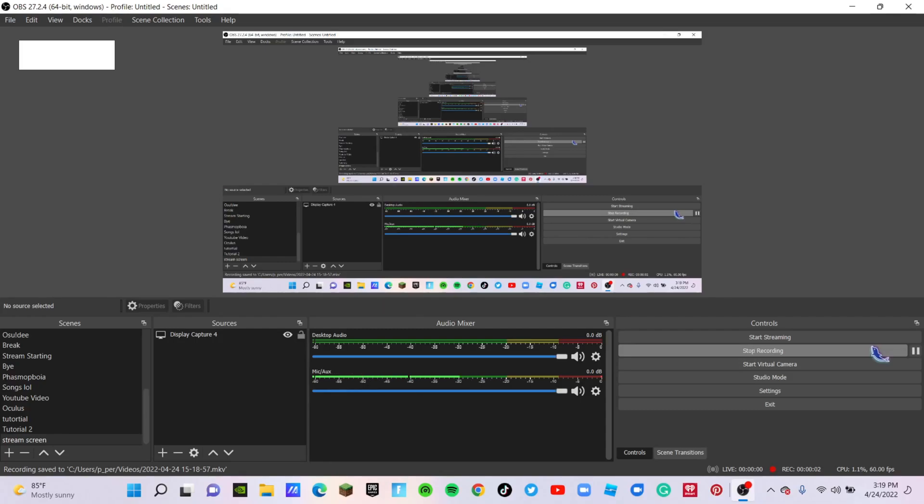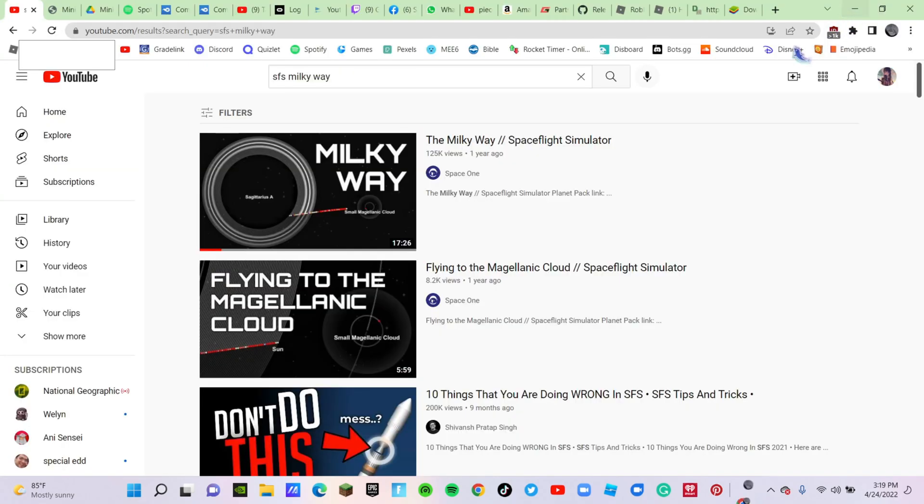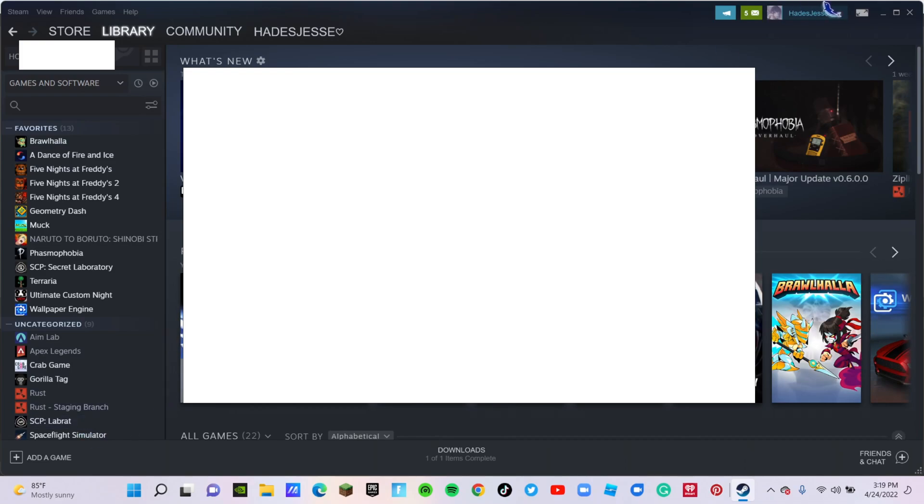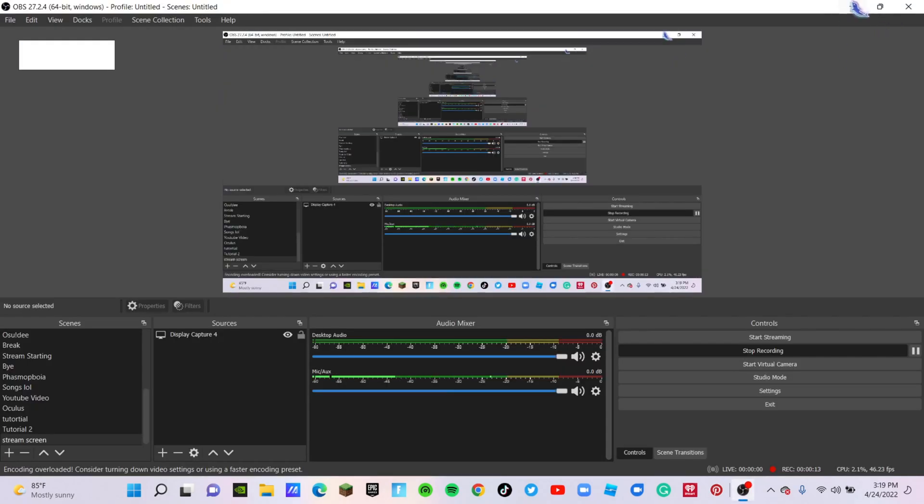Okay hello guys, today I will be showing you how to get custom milky ways on the newly added Space Flight Simulator, which came out March 28th.